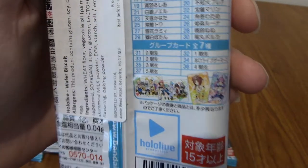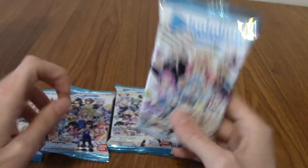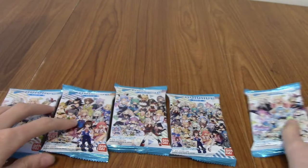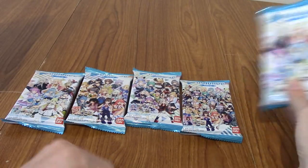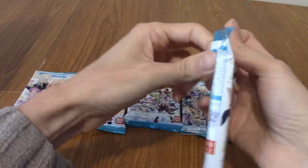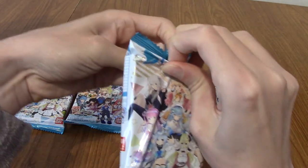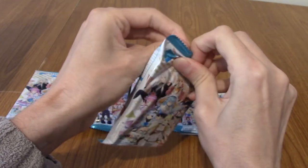In terms of pulls, Korone is definitely my number one pull, followed by Okayu and maybe Fubuki. I'd quite like a group card for the Gamers generation as well. Overall, there's a lot I'd like to pull, but I wouldn't be sad to pull any of them, really — apart from maybe a double. But if I do pull a double, I will be giving it to the aforementioned friend Tom.